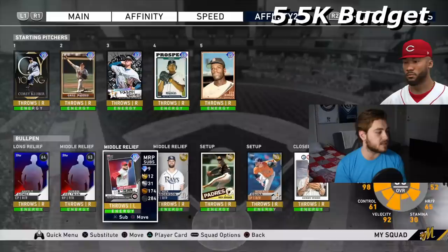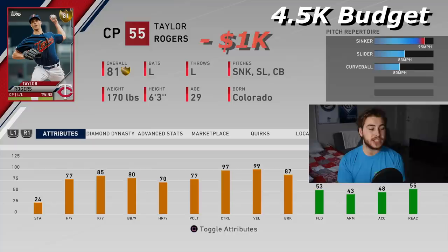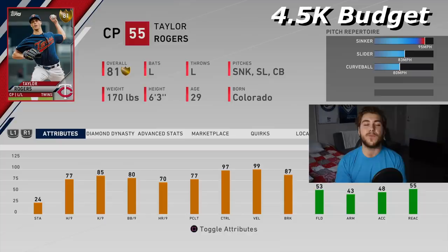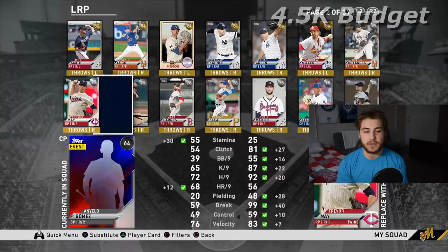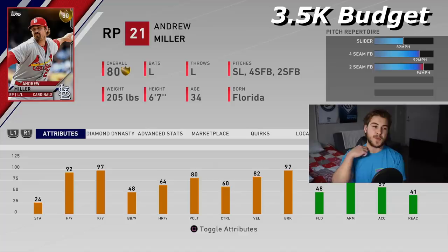The two other lefties we're going to look at are Taylor Rogers and Andrew Miller. Taylor Rogers has a sinker — he doesn't have a changeup, which kind of sucks — but he has two other breaking balls and he throws the sinker really hard, with kind of a funky delivery that's sometimes hard to pick up. Andrew Miller — there's not a whole lot of great lefties available. He doesn't have the best pitches and doesn't throw particularly hard, but a two-seam can kind of act like a sinker with his funky delivery, and the slider has a lot of break and movement.